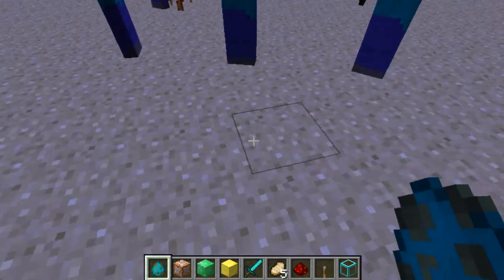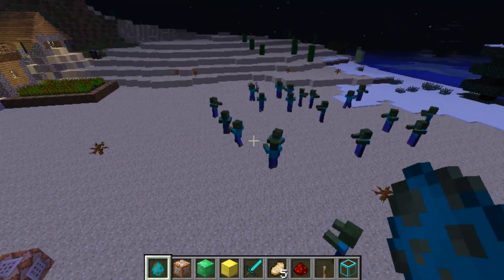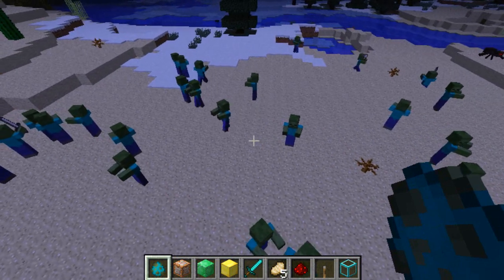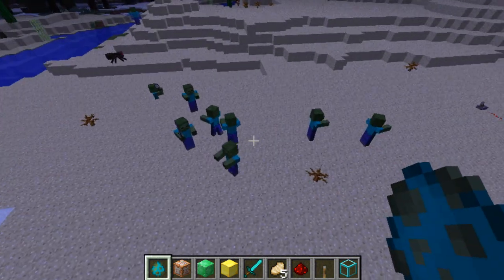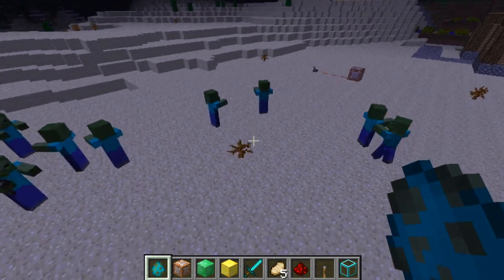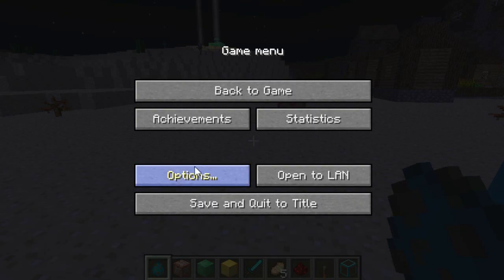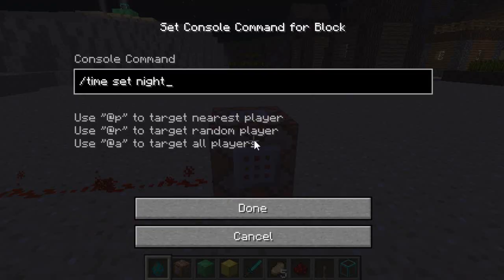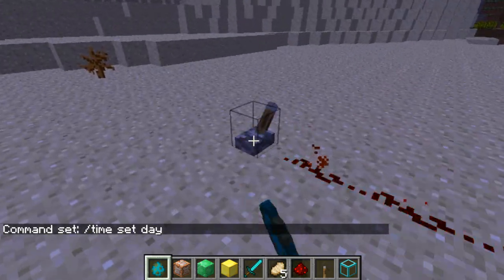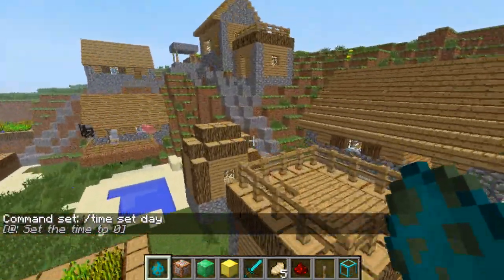Zombies got a lot more powerful with their ability to take over testificates and wield weapons. Let's quickly change this to peaceful mode, give these testificates a break, and set this command block to day — just to show off the command block once more. Set it to day and see if we can find any villagers that are left.